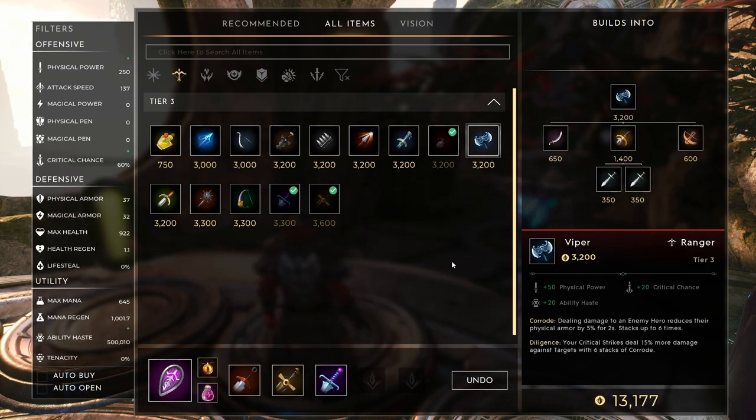Viper is another really good item. Dealing damage to an enemy hero reduces their physical armor by 5% for 2 seconds, up to 6 times. Your Q is going to stack this up really fast and you're going to easily shred their physical armor. Your crit strikes deal 15% more damage against targets with 6 stacks of Corrode. This is really good, particularly against any composition with a bit more of a front line — so it's a little more situational than the others, but I definitely recommend looking at it.